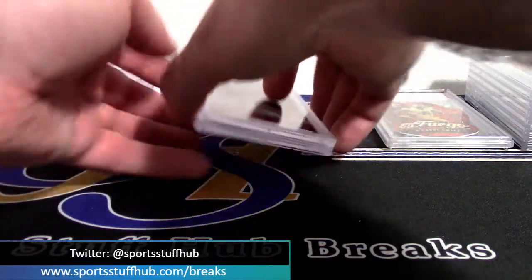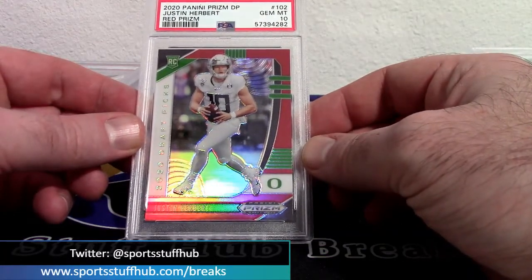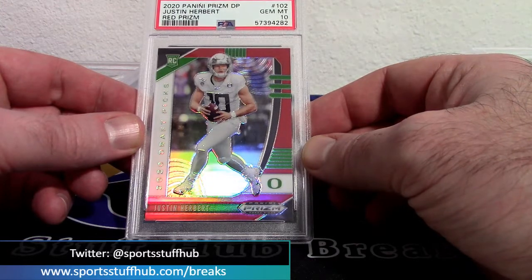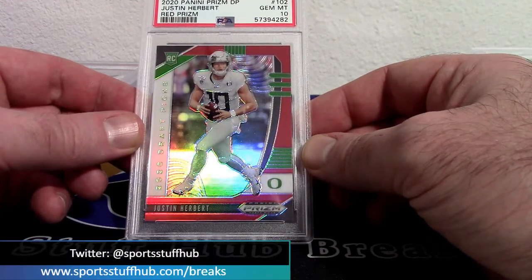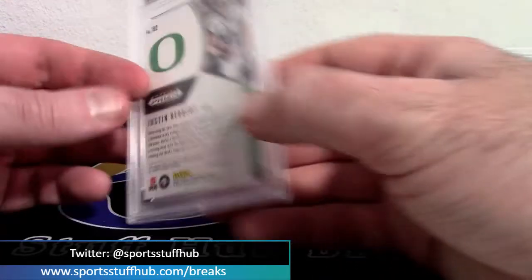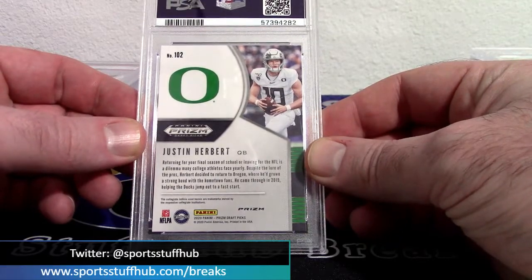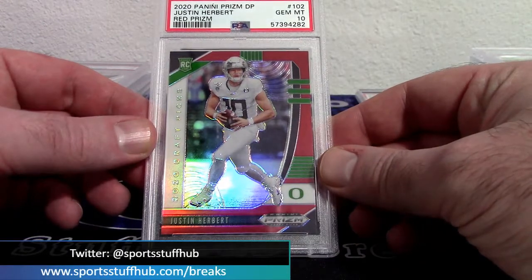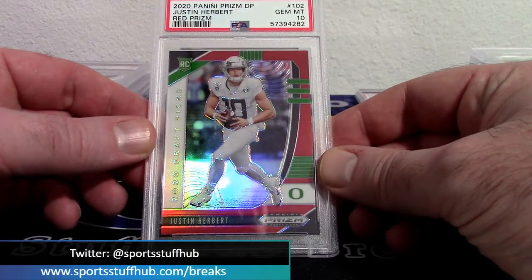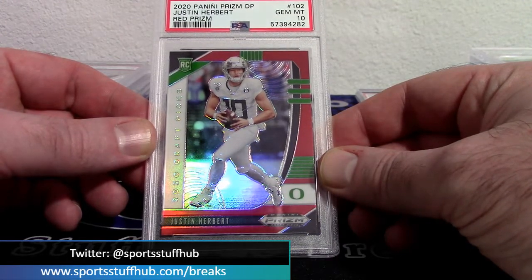Back over to football: Justin Herbert Prism Draft red prism rookie, gem 10 — another gem to add to the collection. The red is not a numbered prism. But a Justin Herbert, much like Luka — any Justin Herbert in a PSA 10 is a good Justin Herbert. Prism Draft 2020 Justin Herbert rookie red prism, gem 10.